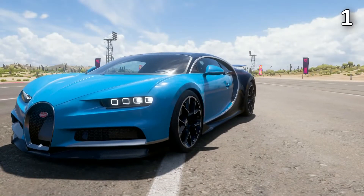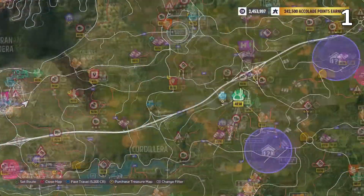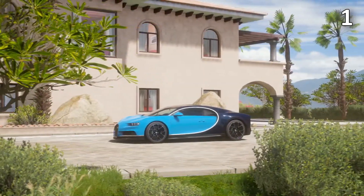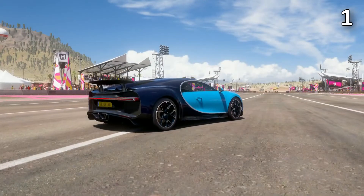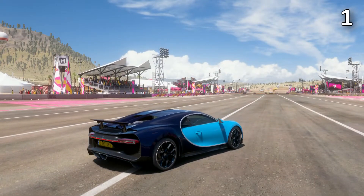Forza Horizon 5 has the largest map put into any Forza game. With a map this size, fast travel is extremely useful. You can unlock this by purchasing the Buenas Vistas house. This house is located on the west coast of the map.